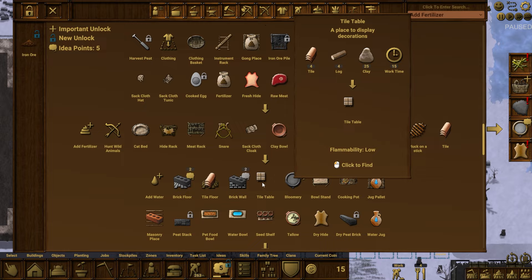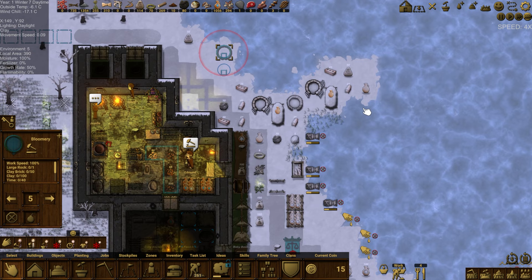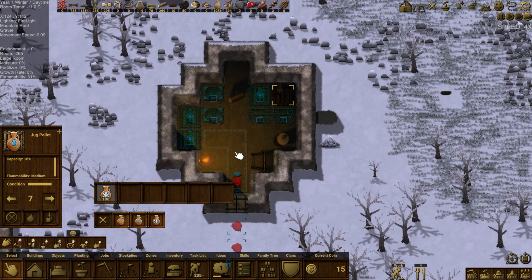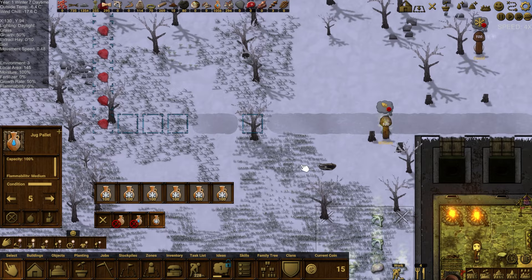We have five idea points — let's go ahead and unlock the bloomerie. That's going to be a good deal. The bloomerie can now be built. We're getting more pots and some frozen jugs are around. Once a few are made, these become top priority — only for frozen pots or frozen water. Normal priority on the others. They'll freeze here and also freeze in here.